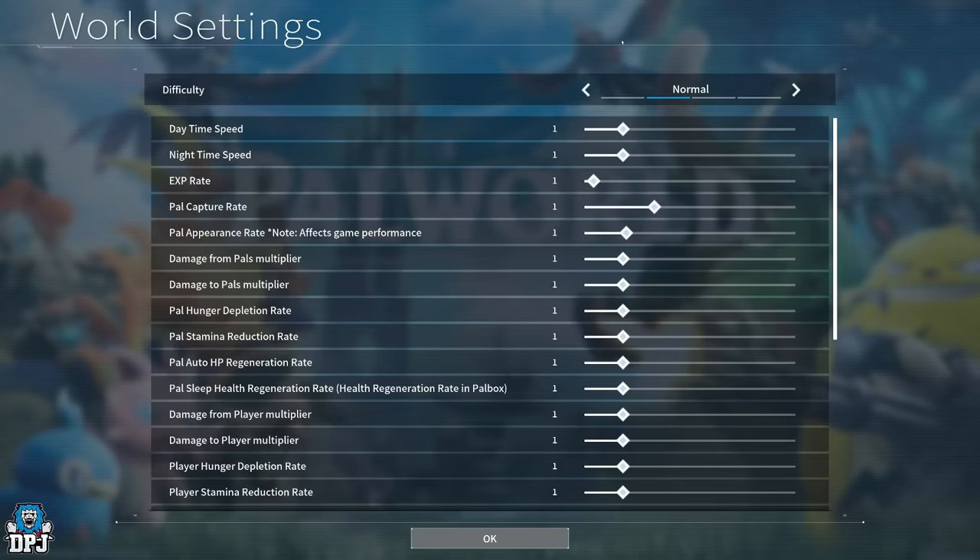Coming from normal difficulty, here's what each setting does and how it affects gameplay. First up at the top we have daytime speed. I thought I'd want longer days and quicker nights, but actually there are many benefits to nighttime too. Bringing daytime speed down will make your days last way longer — I wouldn't go too far, probably to 0.3. For nighttime speed, I'd go about 1.5, or up to 2 if you want nights to pass pretty quickly.